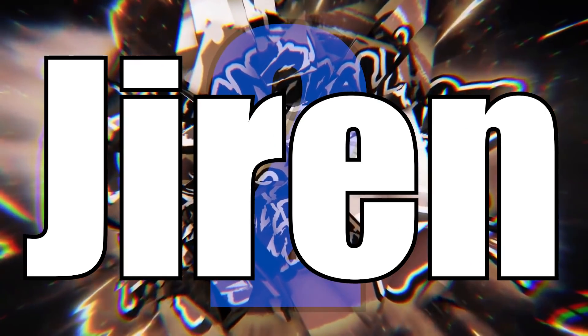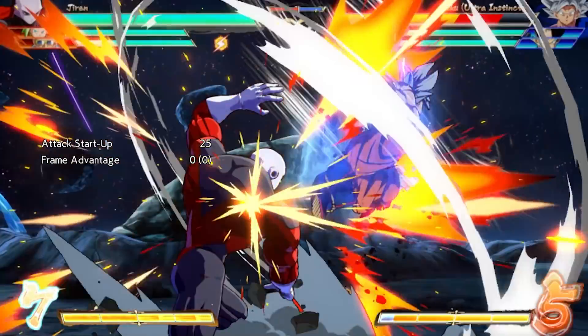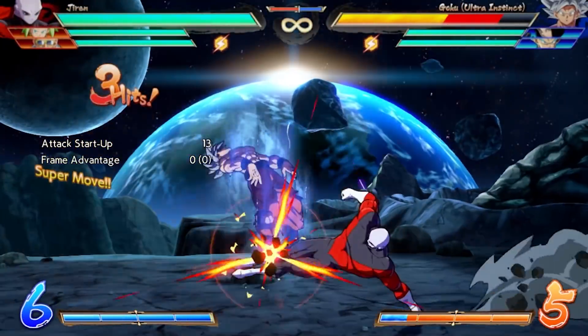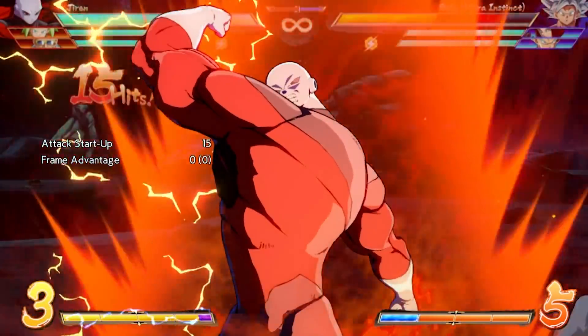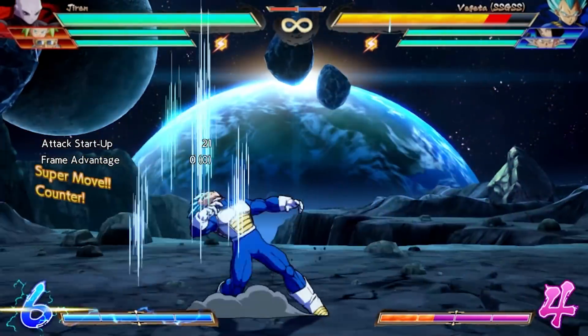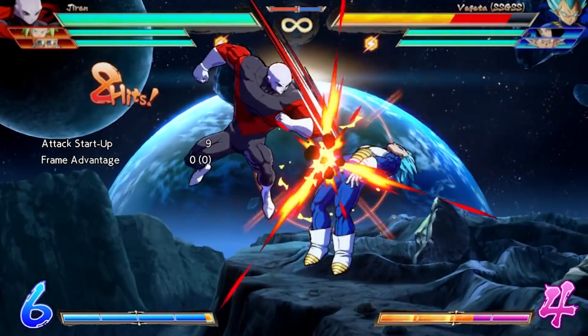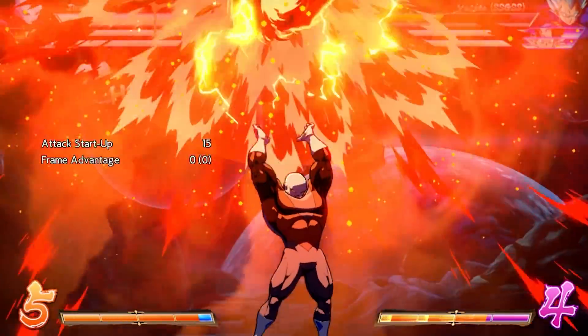Number 2: Jiren. There are considerable arguments to consider Jiren the best counter character in the game, as his toolset is specifically designed to prey on your playstyle. His quarter circle back light, medium, and heavy motions are 4-frame, 4-frame, and 1-frame reversals respectively that can counter highs, mids, and low attacks — perfect for placing at the end of block strings to punish mashers. Additionally, his quarter circle forward special is a 4-frame guard point that completely nullifies projectiles, a property also given to his B assist.